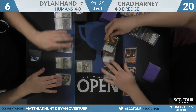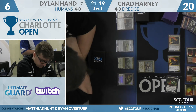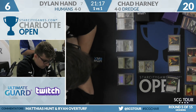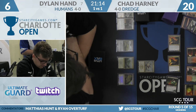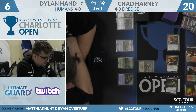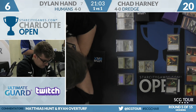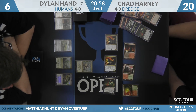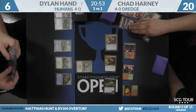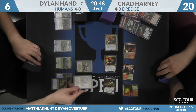Blood Ghasts have haste because of Creeping Chill. There are some Amalgams hanging out too. Dylan is down to six with a delayed trigger on two Prized Amalgams — and there's a Conflagrate in the graveyard. Creeping Chill has messed everything up. This is looking really good for Harney even if Hand has a Tormod's Crypt — he already has so much. Hand started the game at 11 due to Mana Confluence activations. Blood Ghast's less-than-10-life clause is really good when your opponent starts at 11.